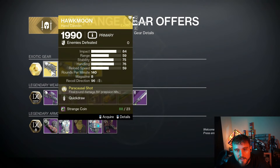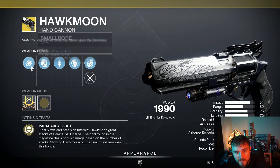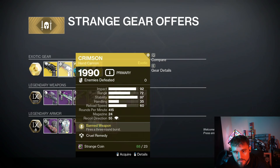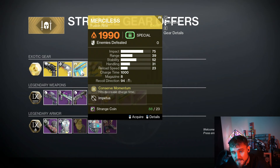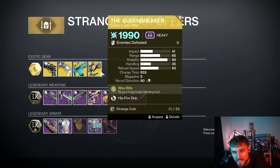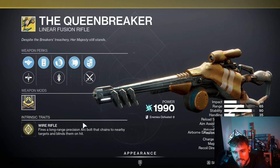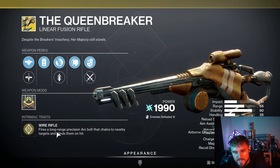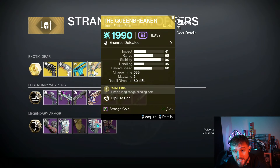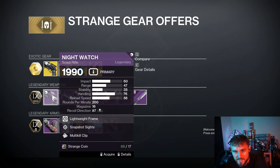We've got the Hawkmoon this week — it's going to be a Quick Draw roll, so not a god roll. Then we have the Crimson available. We have Merciless, which is actually a decent exotic for DPS with good special ammo DPS potential. And then we have the Queen Breaker, which did get an overhaul and I believe it jolts targets now, but it's still not quite as good as it used to be — it was really only good back in the Gambit days.